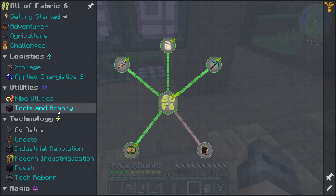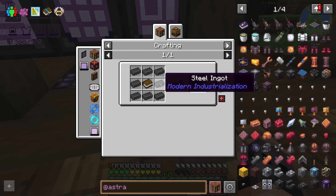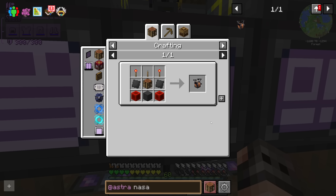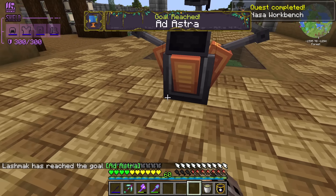Wait a minute, there's a quest line for Ad Astra — why didn't it count? I have to make the book, fine by me. I can make it and then throw it away. Normally I think before making the fuel you would make the rocket first, so here is a NASA workbench.